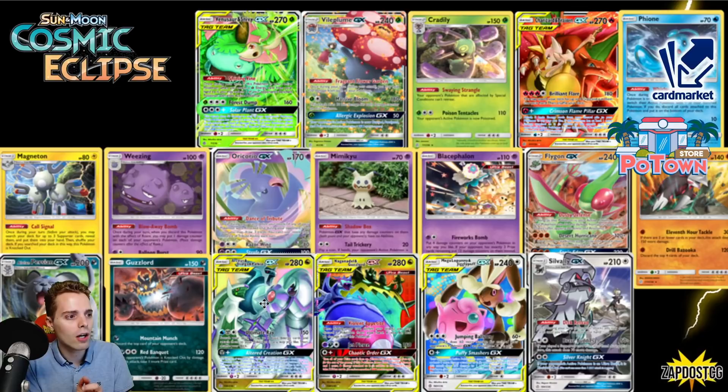Mimikyu has also gone with the Shadow Box ability — shutting down GXs that have damage counters on them. This saw play recently with Rapid Strike Urshifu to have an answer against Mewtwo, also shutting down Oranguru, Heatran, Cell Valley — whatever you wanted to shut down was possible. We have Blacephalon with the Firework Bombs — there's no more Blacephalon in standard.